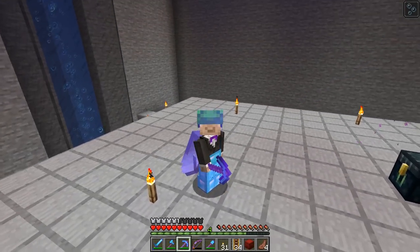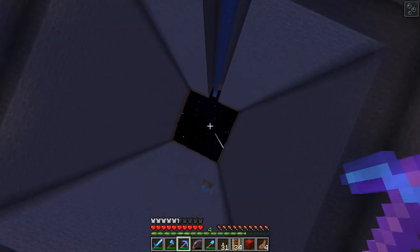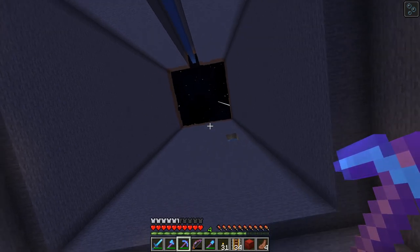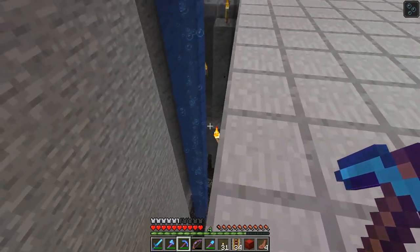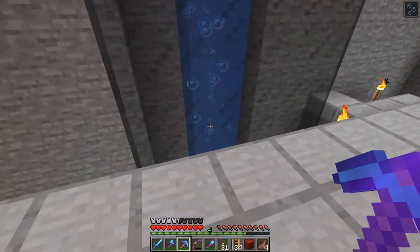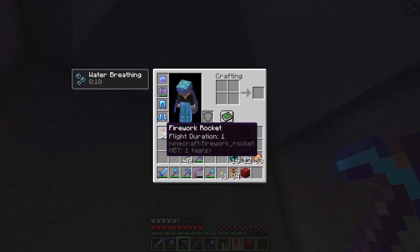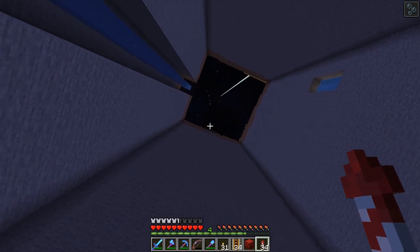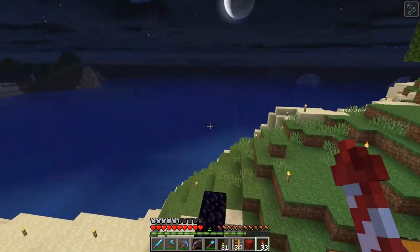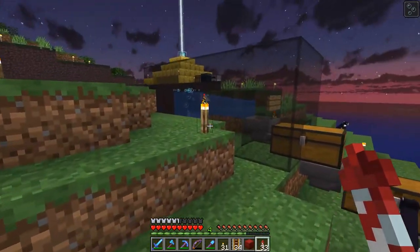Hello everyone, this is BowTiedAles and welcome back to another episode on the Wirecraft Season 2 server. In our last episode we went ahead and started working on our one-chunk farms and dug this giant hole, as well as working on this creeper farm right here below me. We also made the item transportation up to the top - if I take my fireworks and launch up here, there we go. Sometimes it doesn't like to always work when flying around with rockets - that's pretty typical for a lot of servers.